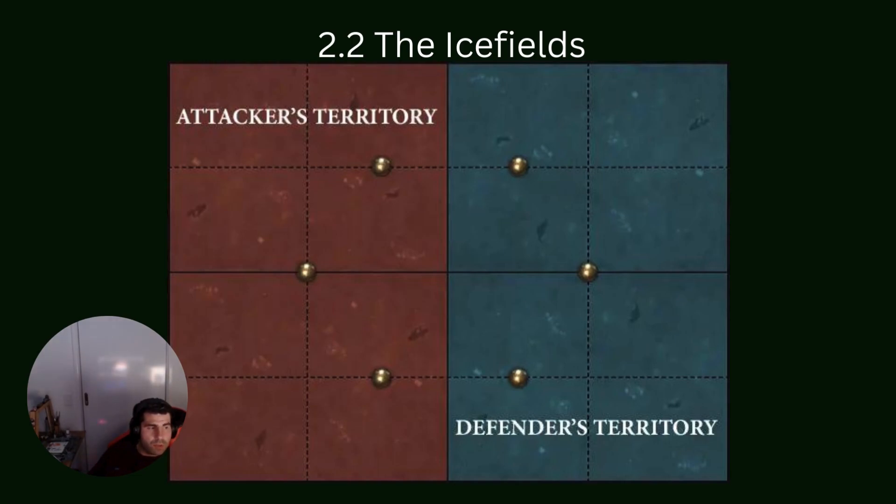Ice Fields: huge deployment zones. When units run, d3 mortal wounds occur, and on an unmodified charge roll, another d3 models are lost - so don't be running. We don't really charge much anyway so that's fine. With these large deployments, be careful of disappearing act - you might put a unit that only moves four inches in reserve, but they can move it back up 15 inches on the board because they have so much room, potentially ending up outside nine of you and attempting a charge. Maybe just take Lethal Surprise and Noisy Rackets on this map.